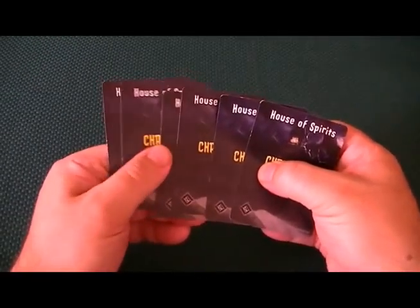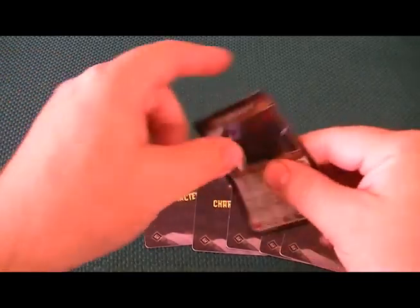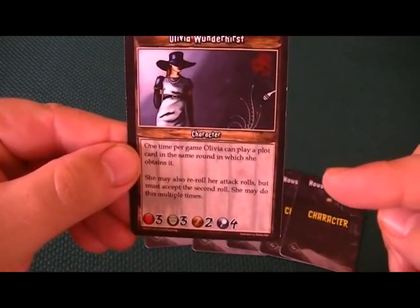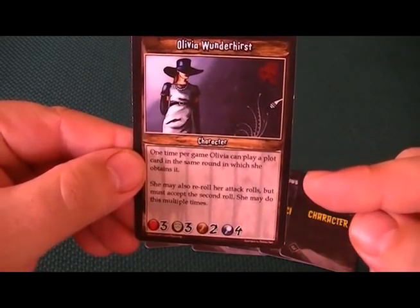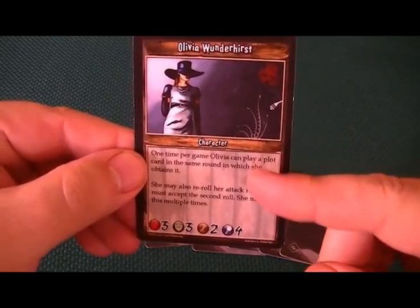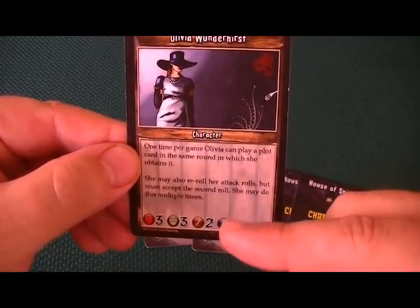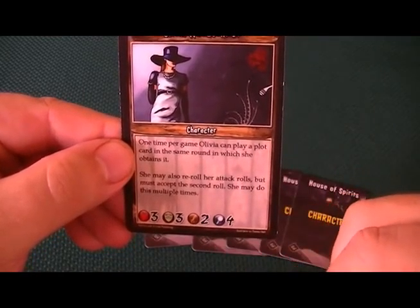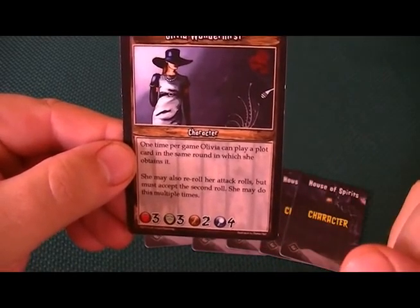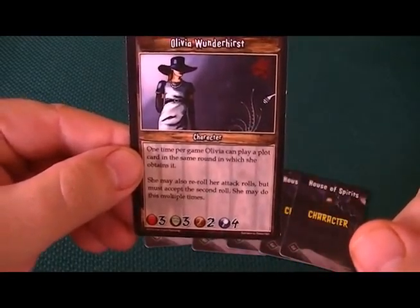First thing is you have to pick a character. I'm going to go ahead and pick this one — that is Olivia Wonderhurst — and you can see her abilities. She can play a plot card once the same round she obtains it; that's a one-time ability. Some characters have one-time abilities and some have multiple abilities. She also may re-roll an attack roll but must accept the second roll; she may do this multiple times. Not a bad character for a good starting game.